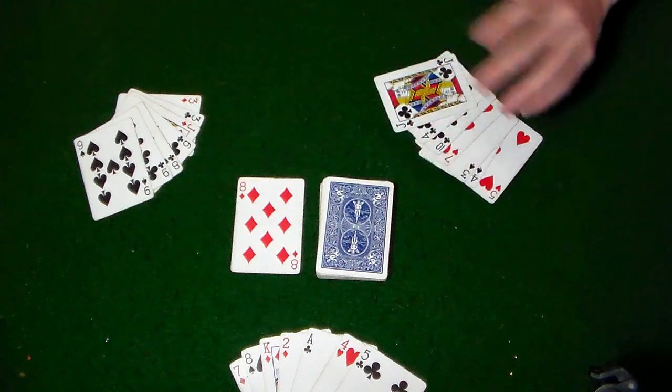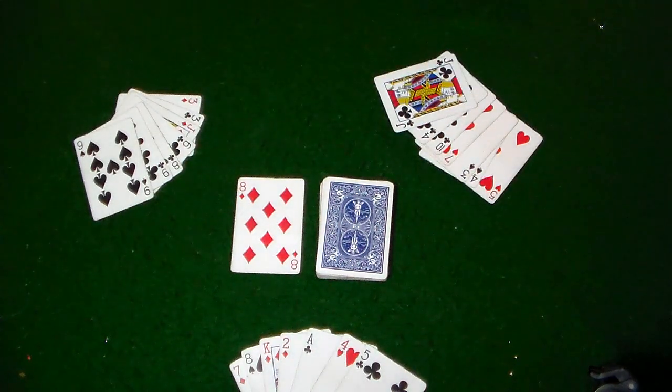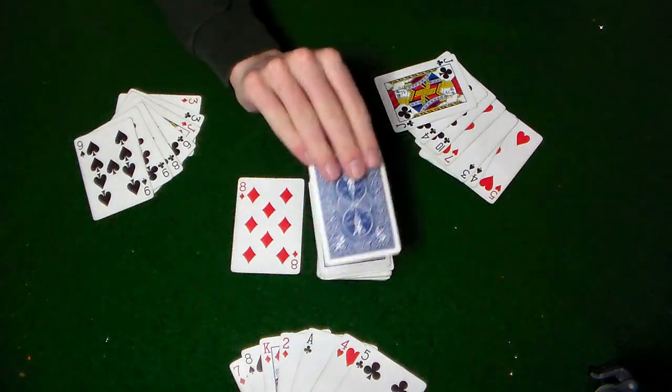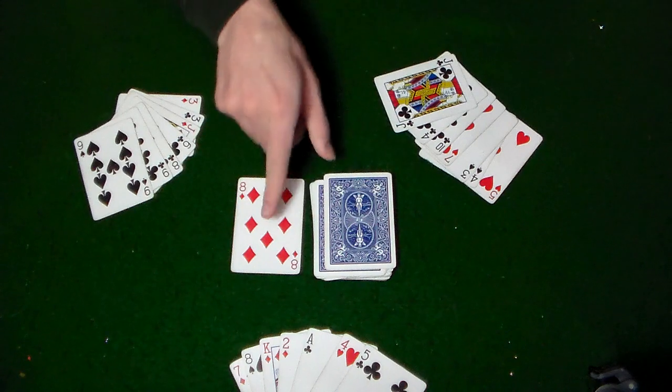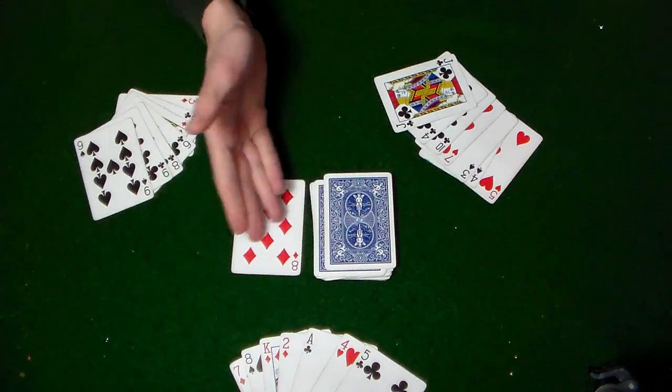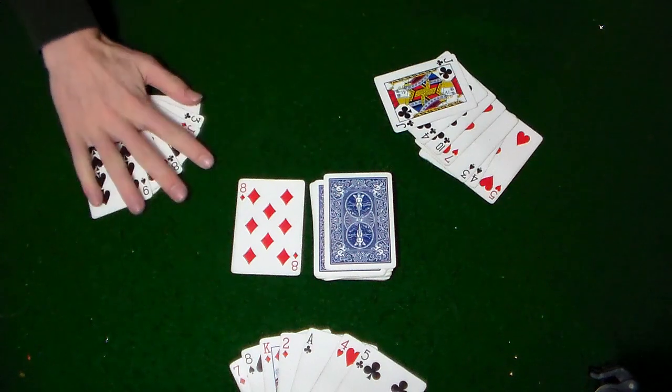Let's say this player goes first. On your turn you can do one of two things: you can either draw from the draw pile — the top card — and look at it, or you may draw from the discard pile and choose any card that's part of the discard pile. It will get progressively bigger throughout the game.